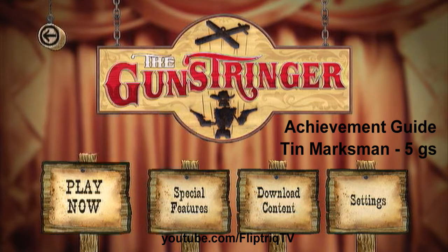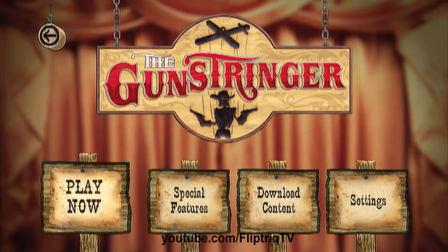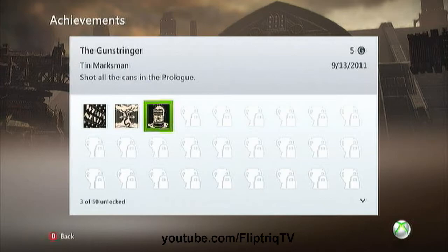Hey, how's it going? This is FlipTrick back in with some more achievement videos. In this video we are doing the Gun Stringer. The first achievement we'll be doing is 10 marks min for 5 gamerscore. For that one, all you have to do is shoot all the cans in the prologue. It's a pretty easy achievement.